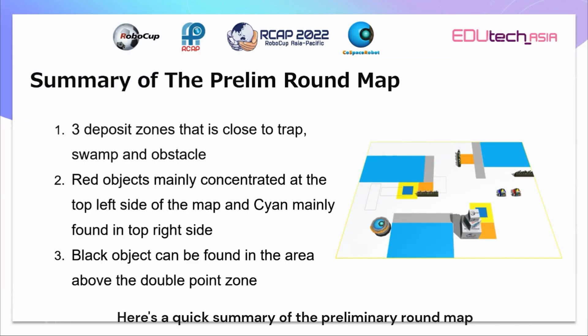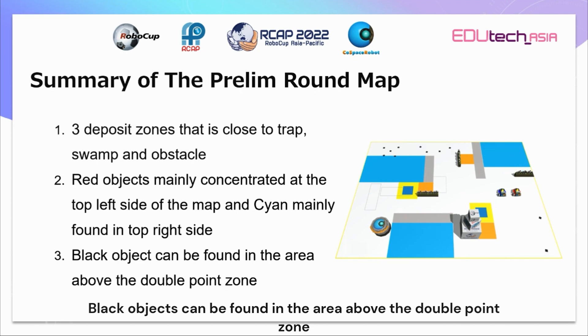Here is a quick summary of the preliminary round map. There are three deposit zones which are close to the trap, obstacle, and swamp. Red objects are mainly concentrated at the top left of the map, and cyan are mainly found on the top right side of the map. Black objects can be found in the area above the double point zone.